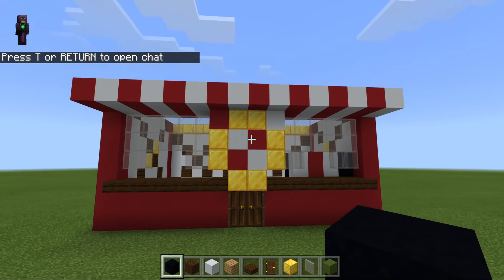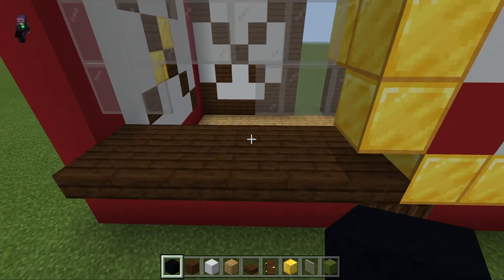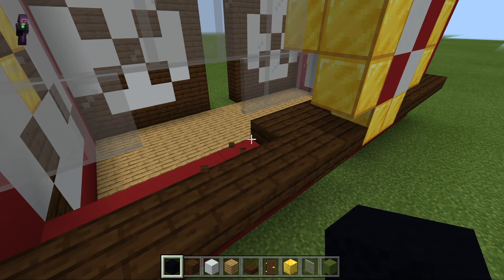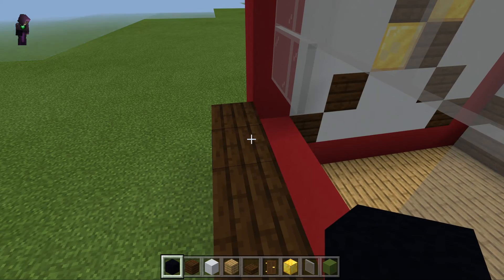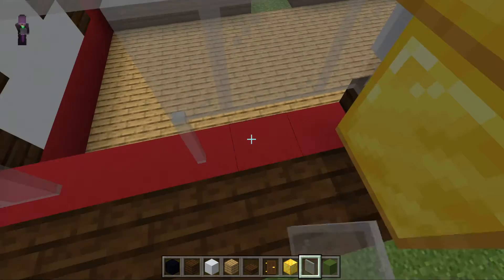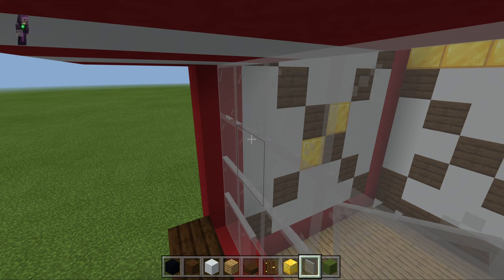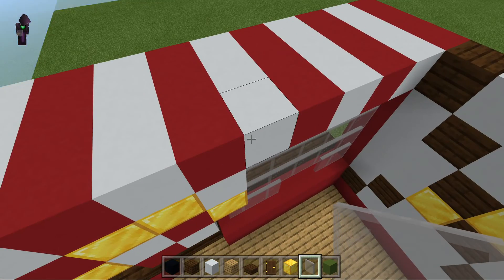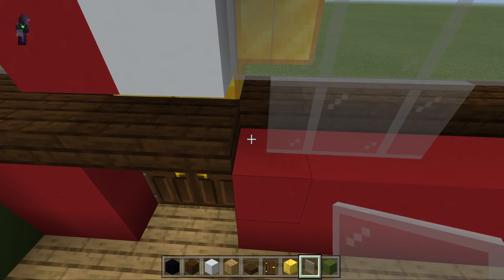This is what we did last time, and there's been a mistake with the slabs I put on. So we're going to put some glass panes, and then we're going to put the glass panes. Then we put that there and go down to see what we can do about it.